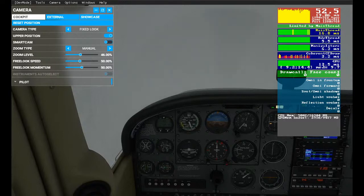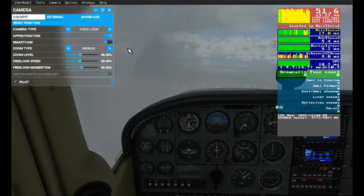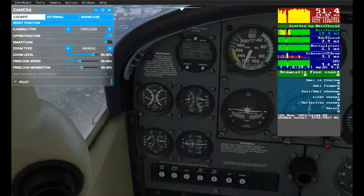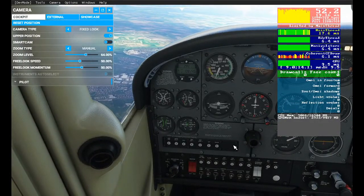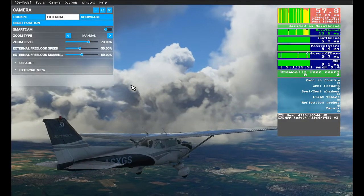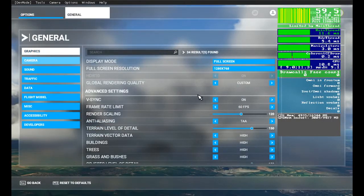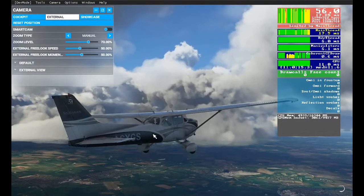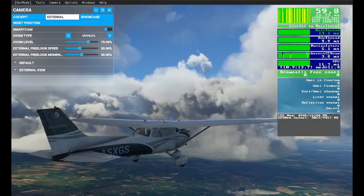I've got the sim on an SSD — not an M.2, just a standard SSD, a 2TB Western Digital — and it's running great. Flying through a cloud, checking for icing — I haven't got my pitot heat on, I need to put that on now. Oh this is so gorgeous, absolutely amazing. I'm getting 60 frames per second — I'm locked at 60. So I'm going to crank the settings up a little bit: clouds up to Ultra, they're already on High. Let's try Ultra — I may regret this. Clouds now on Ultra, a couple of stutters, and we're back at 60 frames per second.